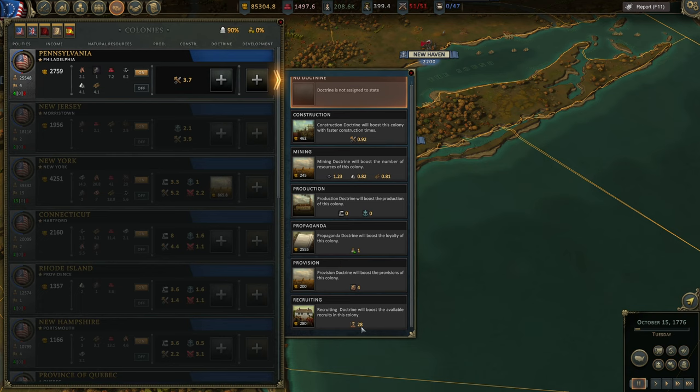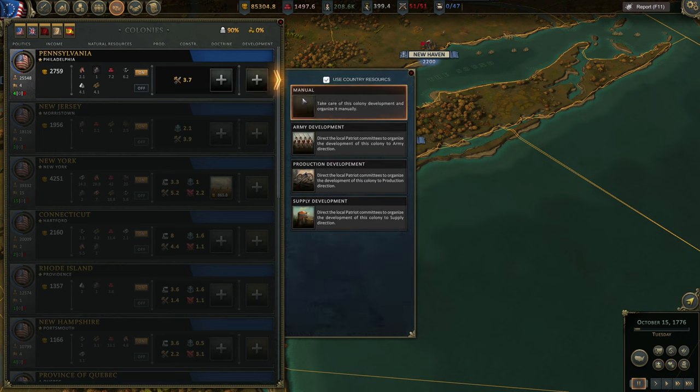Recruiting doctrine gets you more recruits. Besides this, you can switch from manual to AI-controlled settlements. You can choose army development, production development, or supply development. I prefer to manage my own provinces, but if you're tired or unsure what to build, you can give the AI a try depending on your needs.